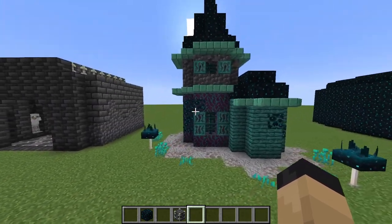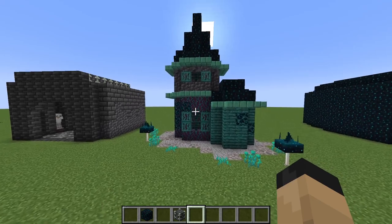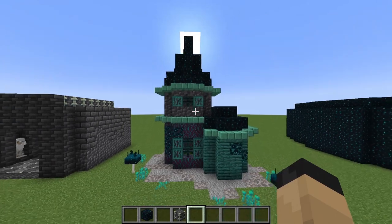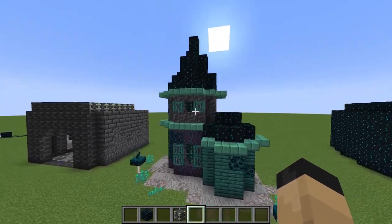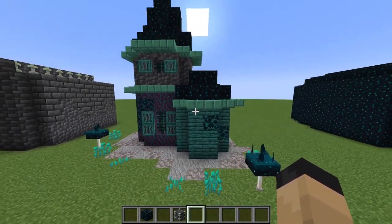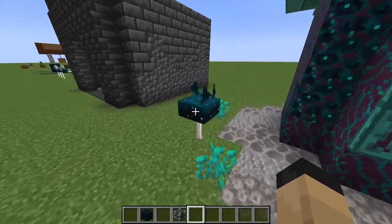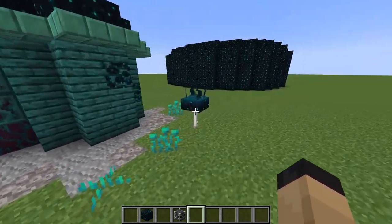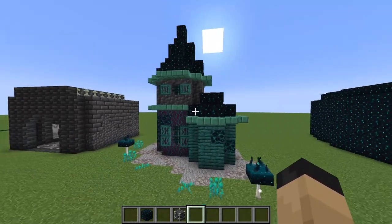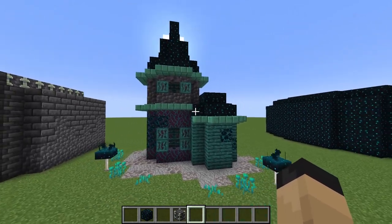And now, moving on to my favorite build of all the ones here, I've constructed a bit of a magical hut using the skulk blocks as a roof here. And this just works so, so well, especially with the oxidized copper and the warped wood. All of these blocks just go together incredibly well. And again, you can see I've used the skulk mushroom designs around the outside here, kind of like it's in a magical forest. And altogether, this build is just very, very satisfying to look at.